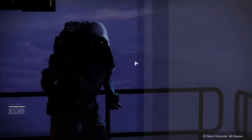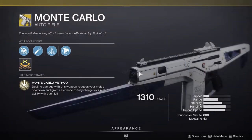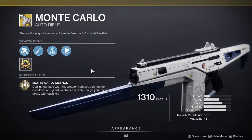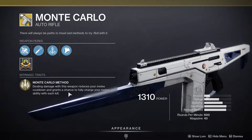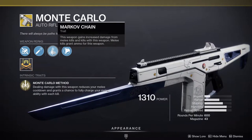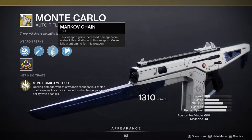Xur's in the hangar in the tower and he is currently selling Monte Carlo. Monte Carlo is a pretty good weapon if you want to have more melee — dealing damage with this weapon reduces your melee cooldown and grants a chance to fully charge your melee ability with each kill. Markov Chain gives this weapon increased damage from melee kills, and kills with this weapon grant ammo.